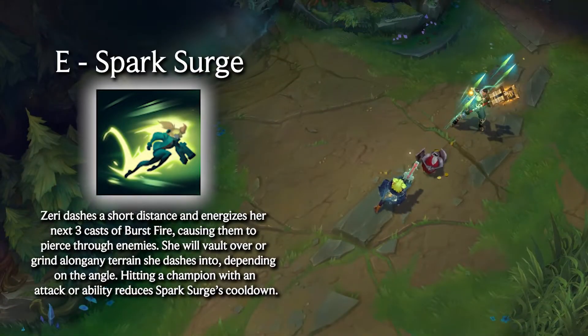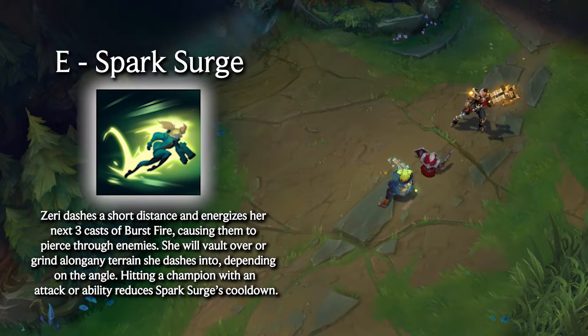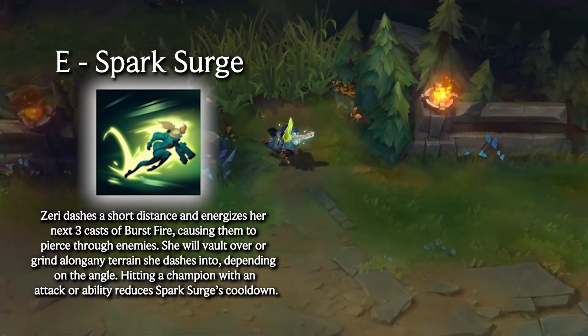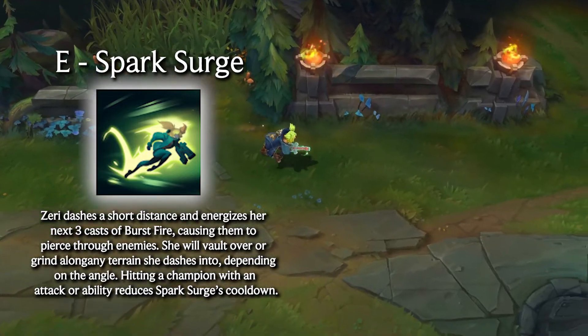Zeri's E is Spark Surge, which causes her to dash a short distance and empowers her next few casts of Burst Fire, causing them to pierce through enemies. It also enables her to do a Talon jump on steroids, which means she can essentially vault over any piece of terrain in the game if the angle is right.